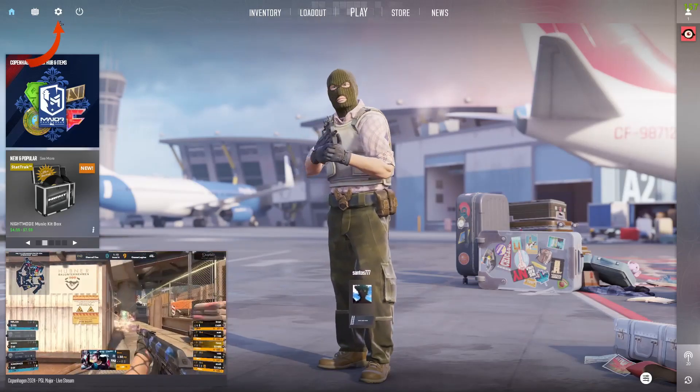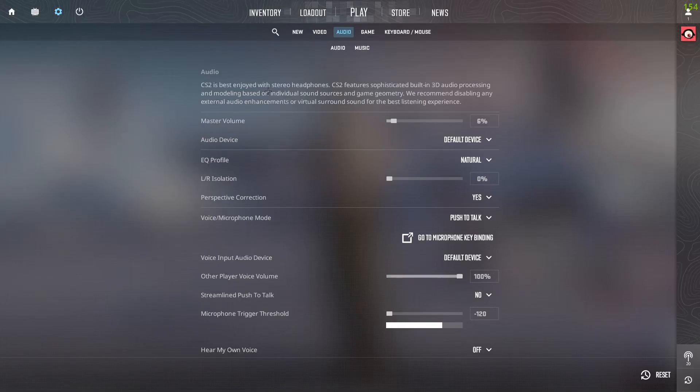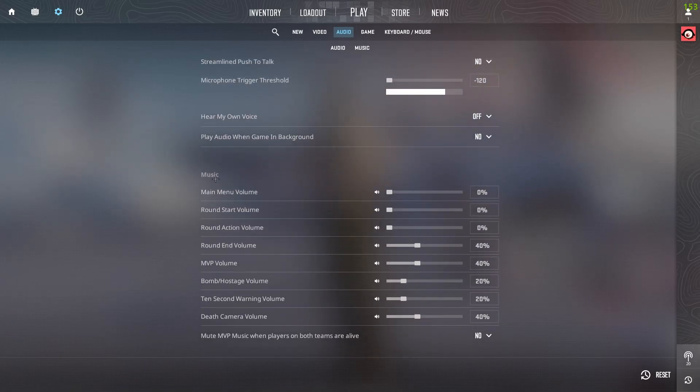After you're in the lobby, you need to head over to the Settings menu. Once you're in the Settings menu, go over to Audio. Let me just turn this master volume off for now, and then come down here to Music and find the Main Menu Volume option.